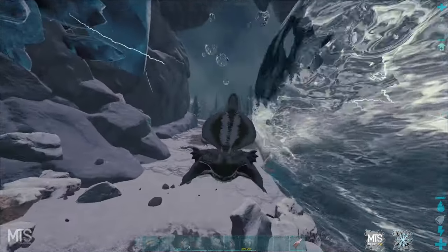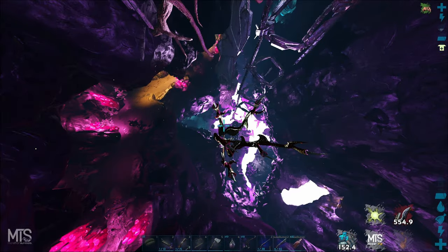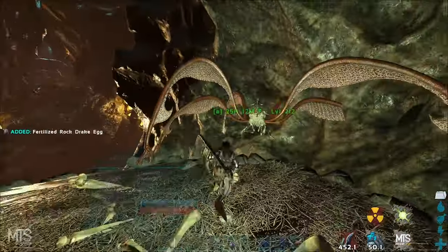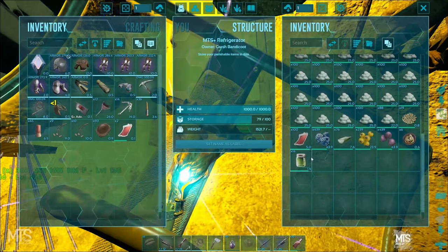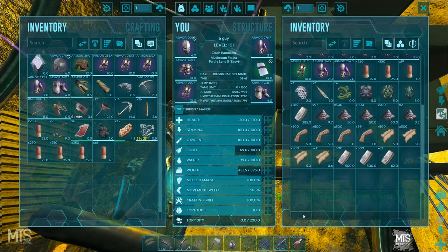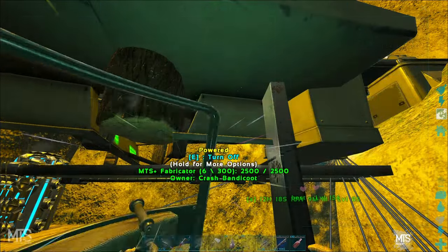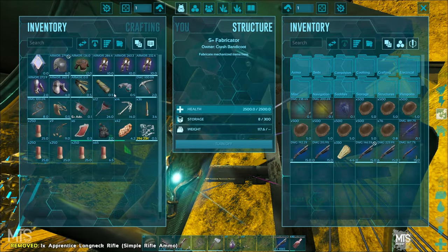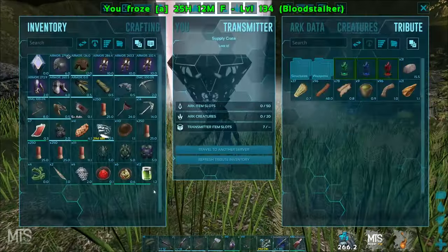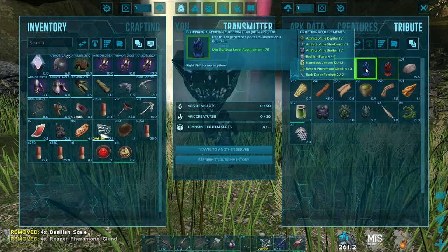All I need left is nameless venom and I can start the boss. We have everything we need for the boss, I think we're good to run it. Okay 1k shells, that's plenty enough. Grab the good shotgun. Okay let's go, let's try to do Rockwell. Let's just start it up here. Alright beta Rockwell, let's go.